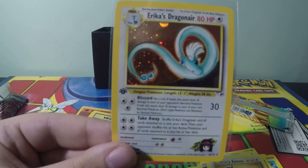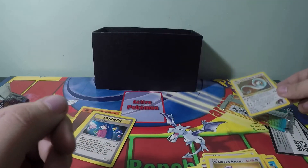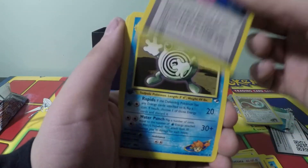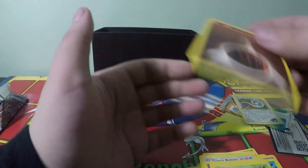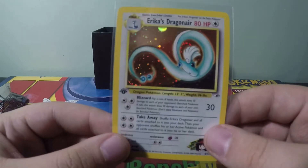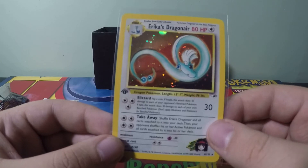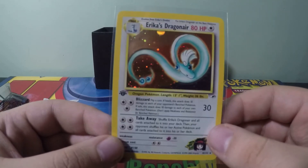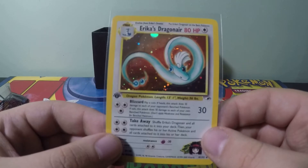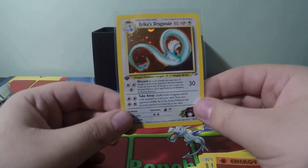This card is beautiful. Unbelievable. Let's put it right down there, finish the last four cards, and then we'll check the Dragonair again because it is beautiful. Poliwirl — he's cute — and then fighting energy. This is an awesome pull, much better than last week. I think this has a really good shot at PSA 10, and if so this is close to a thousand dollar card — it might even be more now, because Dragonair is a very popular card, it's a fan favorite, especially with Dragon Knight.